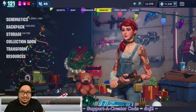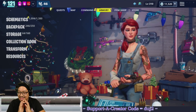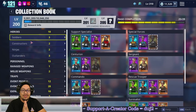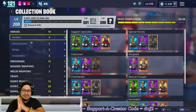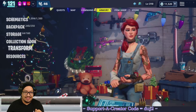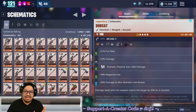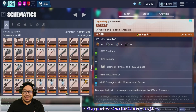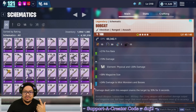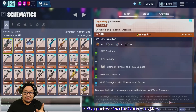Hey guys, duj2 here, welcome back to Fortnite Save the World. This is a collection book video — we are currently at level 200. I have a lot of stuff to put in the collection book, schematic-wise. A lot of these I'm keeping as doubles, triples, or more, and the reason I'm keeping them is because I want to put them in the collection book.